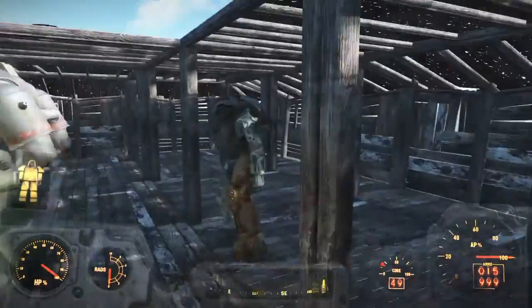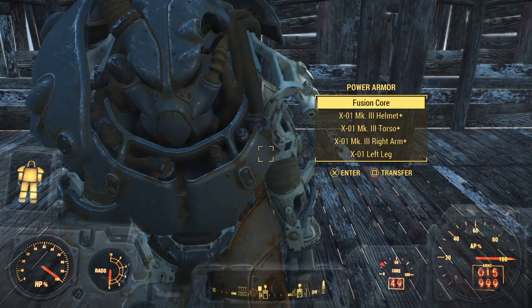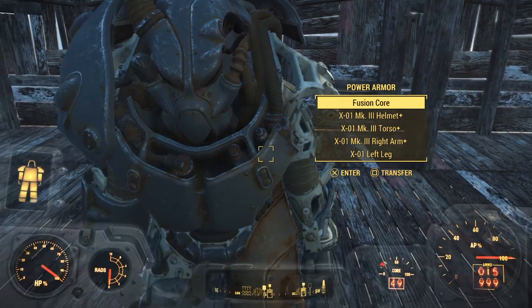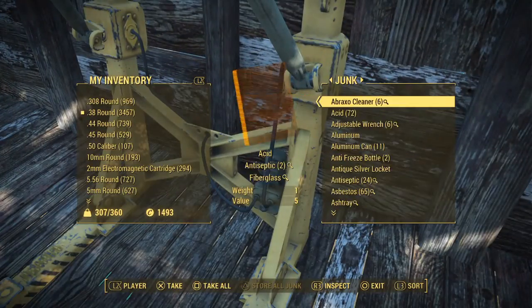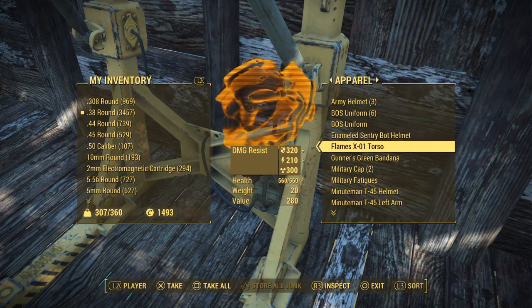Here's the Atom Cat suit. Over here we have some X-01 power armor — here's the full one. Here's a military set, and here's a full Voltec. I'm going to make something here — let me know in the comments what you want me to build. I have enough parts for more power armor, I just have to fix them. Here we have a torso to start with.